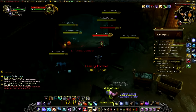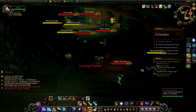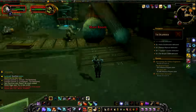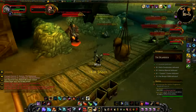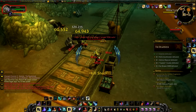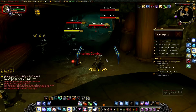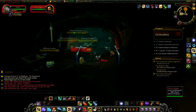Before we get into the method, you will need a way of dropping combat. If you don't have one, there's another way which I'll go into after. By far the best class to do this with is a Hunter, since Feign Death is on a very short cooldown — about 30 seconds. If you don't have a Hunter, I recommend leveling one up since they get Feign Death at level 32, which should only take a few hours.